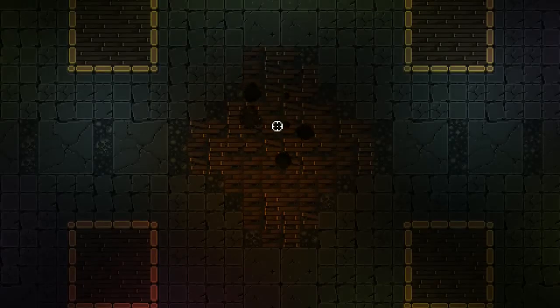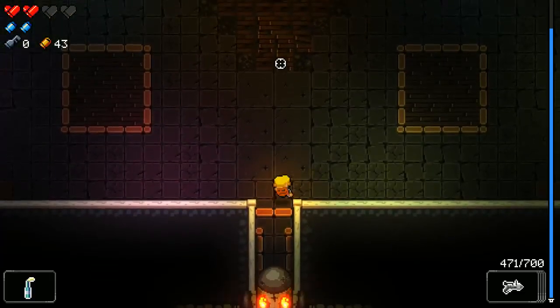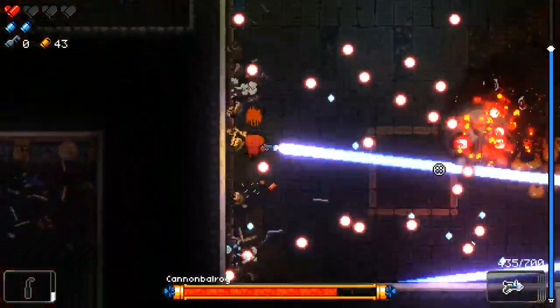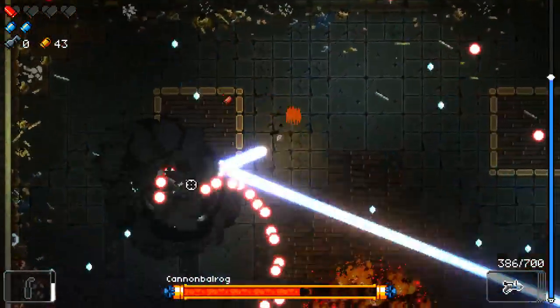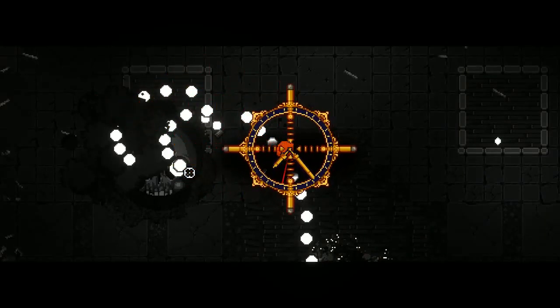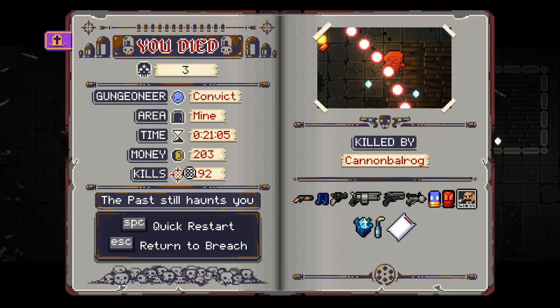We get the Cannonball Rock boss — which should actually be okay, I think, at least I hope. And I immediately get hit, and immediately get hit again, and I get hit again. And I'm dead. Yeah, that was... The bosses. I need to focus more on dodging and less on shooting, apparently. Oh well, it is what it is.